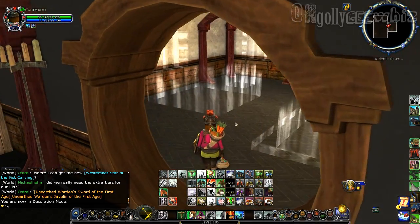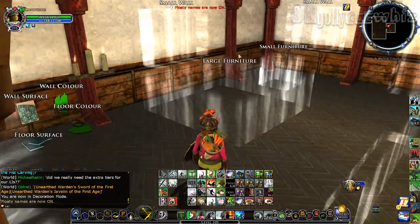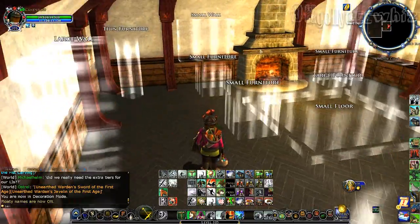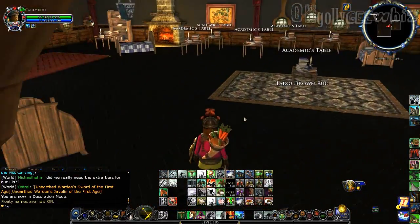I will show you how it looks with the decorating mode on. Here's one of the rooms I personally did not decorate. You can see large furniture, small furniture, and wall, wall, wall categories.